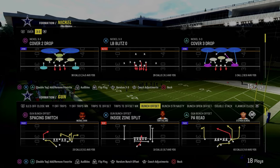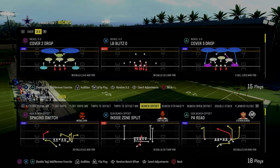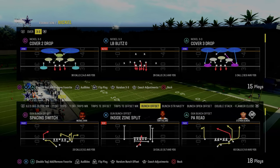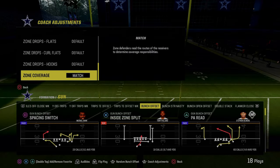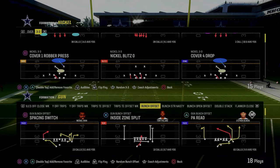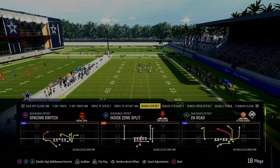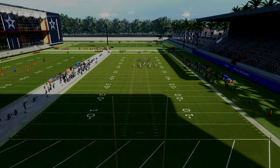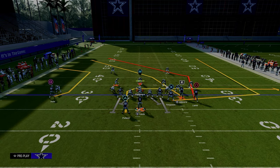Today's video we're going to show you a really high level gun bunch money play — it's a spin-off of double post. We're going to be using double post for this play breakdown out of the bunch offset in the Colts playbook. If you want to get my entire ebook on this, make sure you join the Patreon — the link's in the description — it gets you access to all of my offensive and defensive ebooks for just ten dollars.